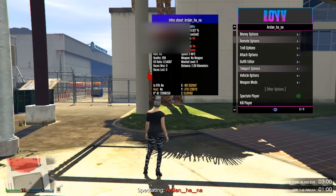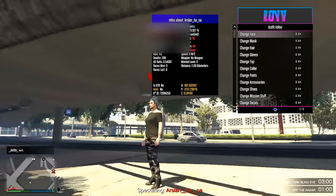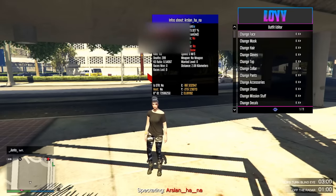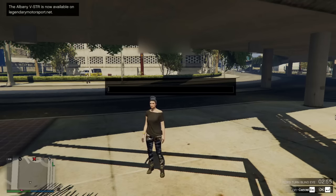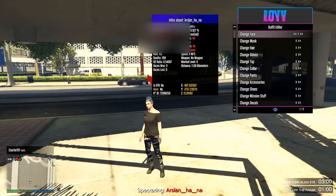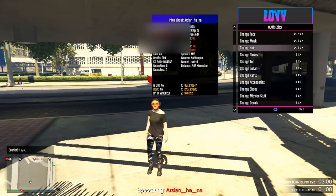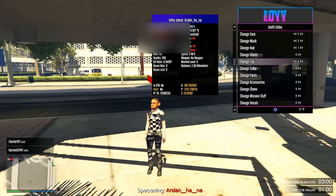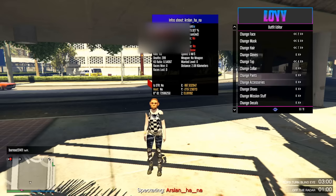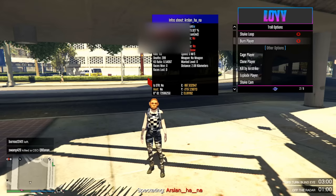I could always teleport to player. Outfit editor — change her outfit. I wish this info panel about the person wasn't here, it's in the way and really annoying. What about mask? Oh, I'm actually changing her mask. That's kind of cool. Change top. It definitely looks like she's AFK, so let's try some of the troll options.